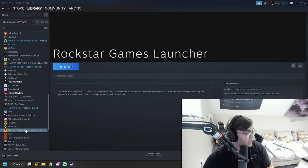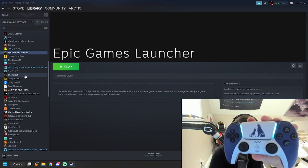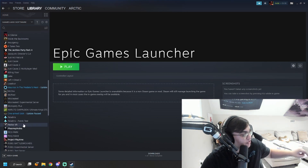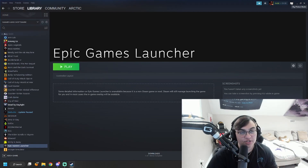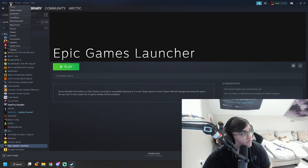Now your controller is connected — you can see the lights — and your Epic Games Launcher and Rockstar Games Launcher are in your Steam library. To enter Big Picture Mode, go to the top-right corner of Steam and click the Big Picture Mode icon, or go to 'View' in the top-left and select Big Picture Mode from there.